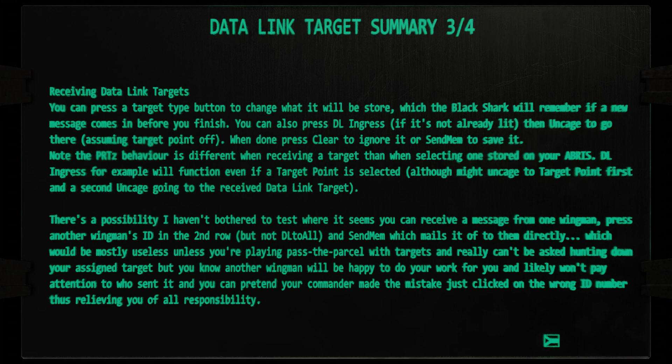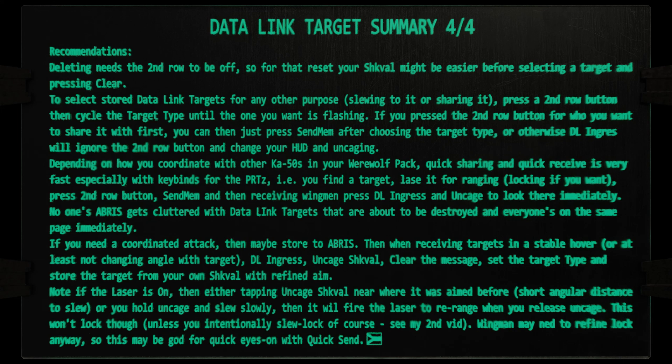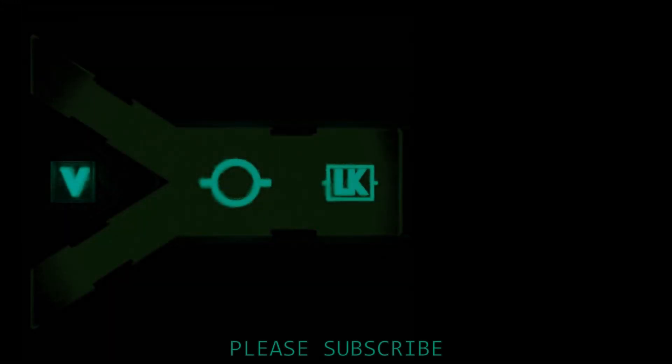Storing and sharing deadlink targets is much easier and faster than target points on the BVI-800. Your mission can't preload them, and you can't create them by typing in coordinates like you can with target points. Deadlink targets do automatically appear in your ABRIS with iconography. This is Volk — join me in the next video where I show you how to use all of this combined to accurately snap out three separate targets in three seconds.